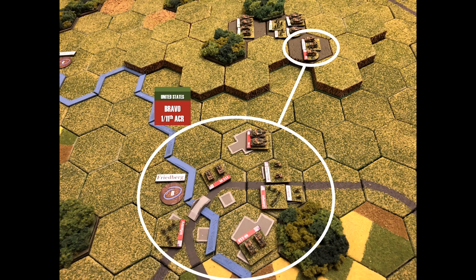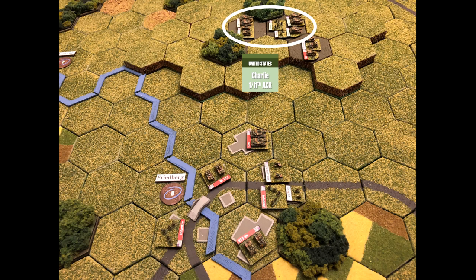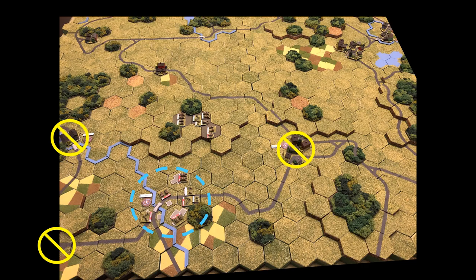My opponent chose to play the Soviets, so I'm playing the Americans. Bravo Company is deployed in Friedberg at objective B. Charlie Company, the tank-heavy task force, is on the hills just to the north of Friedberg. I decided not to try to hold all four objectives — instead, I'll concede three and focus on controlling objective B. Friedberg is very difficult to hold or attack if you don't control the high ground to the north, so Charlie Company will overwatch the north and act as a noose for anyone trying to take Friedberg.